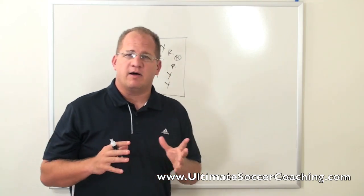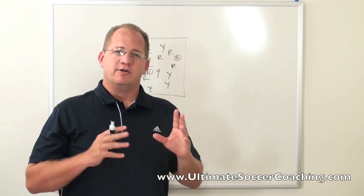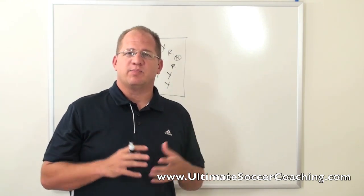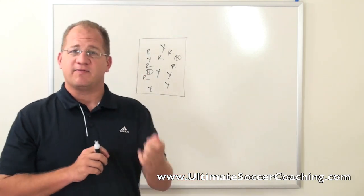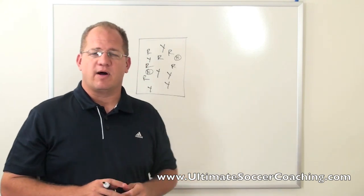What I do is put all the non-neutral players on one touch — they're on a single touch — while neutral players are on two touch. This allows players to find the neutral player to slow down the game and get control. So it's quick passes — find the neutral player, he takes two touches, slows things down a bit, and then we're off and running again.